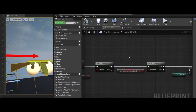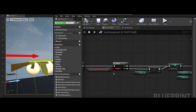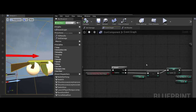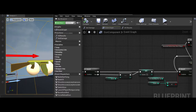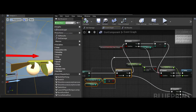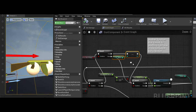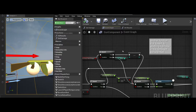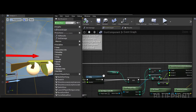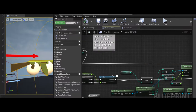Then it calls fire gun — a method inside the gun component — which checks if you're not reloading before proceeding. If it's a three-round burst gun, it decrements ammo every single firing. Otherwise you just fire regularly. Every time fire gun is called it decrements the ammo by one, then does the delay between bursts — that's why the Do Once was needed.